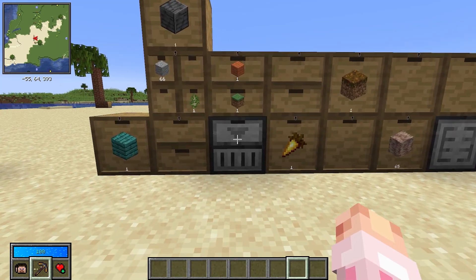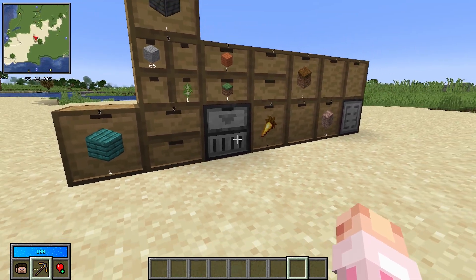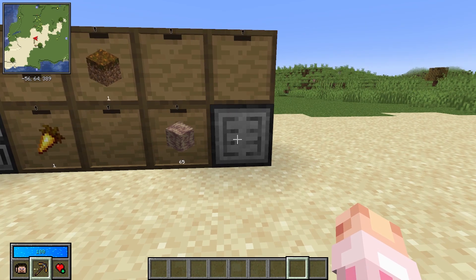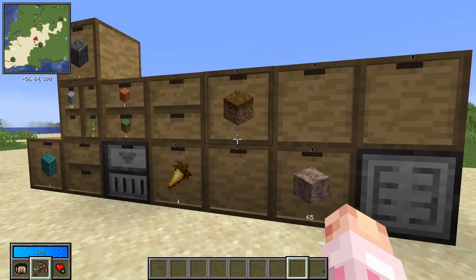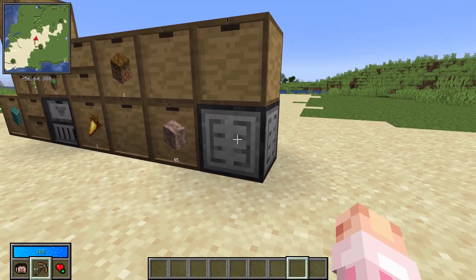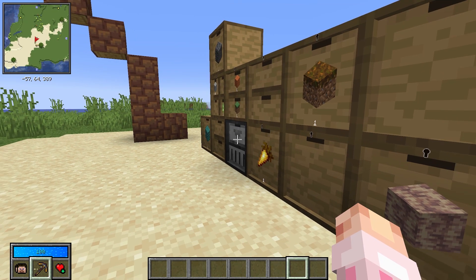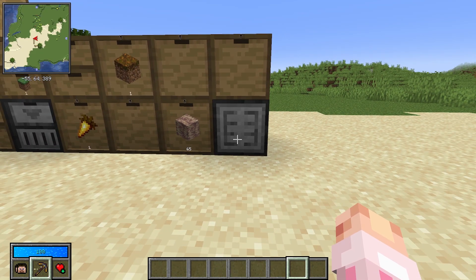You can also use the controller for hopper and pipe inputs and outputs, so this is how you connect a drawer network into a simple storage system, applied energistics system, or refined storage system. A drawer controller slave is the extension of a drawer controller — the player cannot right-click items into the drawer system, but it will interact with pipes and hoppers just like the drawer controller. And since there can only be one drawer controller per drawer network, a drawer controller slave solves the issue of needing more than one access point.